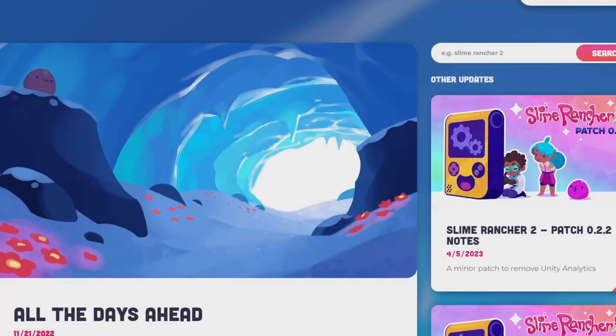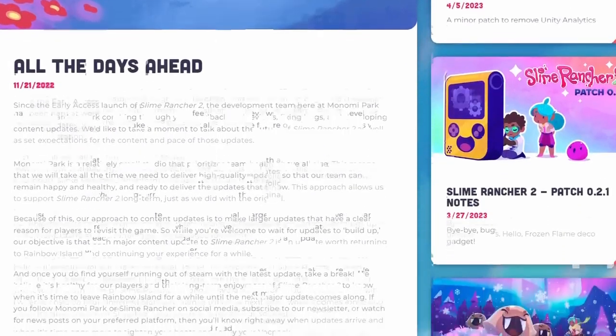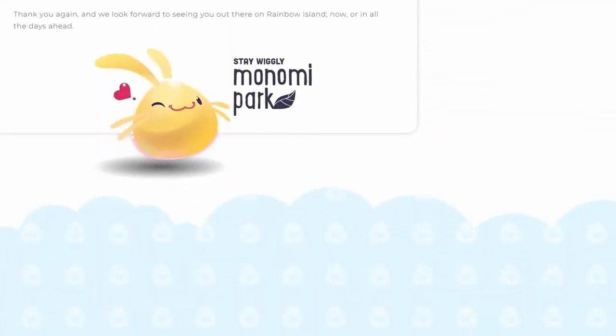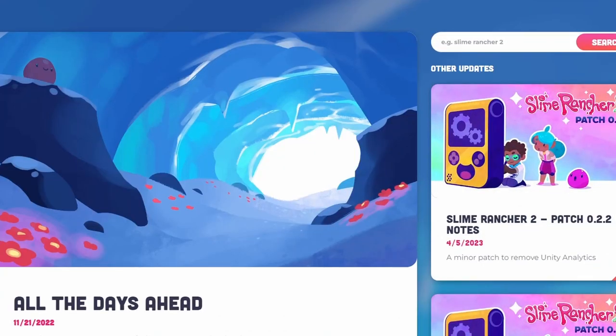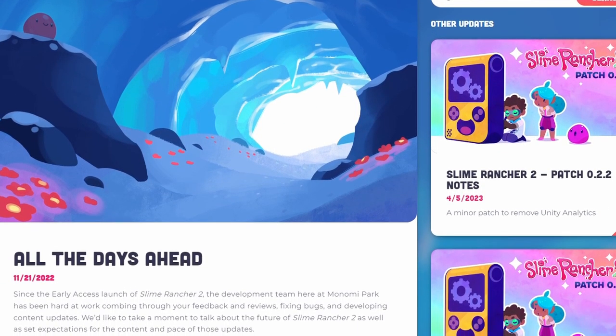What is the Grey Labyrinth? The area was first mentioned in the 'All the Days Ahead' article, which you can read on the official Slime Rancher website. The article mentions very briefly about the area, quoting: 'Further out, Beatrice Avenger will finally take her into the massive and mysterious Grey Labyrinth that blocks her progress across the further reaches of the island. And though its purpose and history remain unknown, it's clear that the key to unlocking the secrets of Rainbow Island lies beyond its walls.'